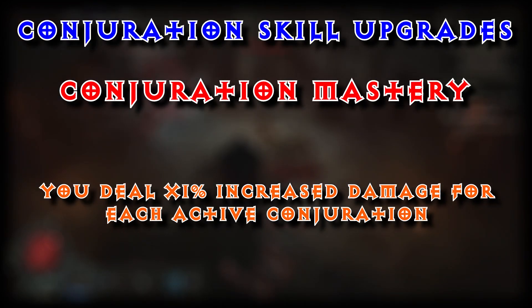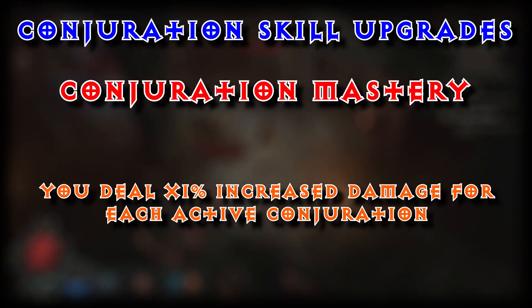And to further enhance that, we are going to use Conjuration Mastery — you deal times 1% increased damage for each active Conjuration. You will notice that there is a trend here that we are not using the Enchantment Slots that much for the Lightning Build, because a lot of these skills do work nicely as passives. You only have 6 skills to use, so whichever ones you feel are more comfortable in your Enchantment Slots, that is where you want to put them. But so far this build is looking absolutely amazing.